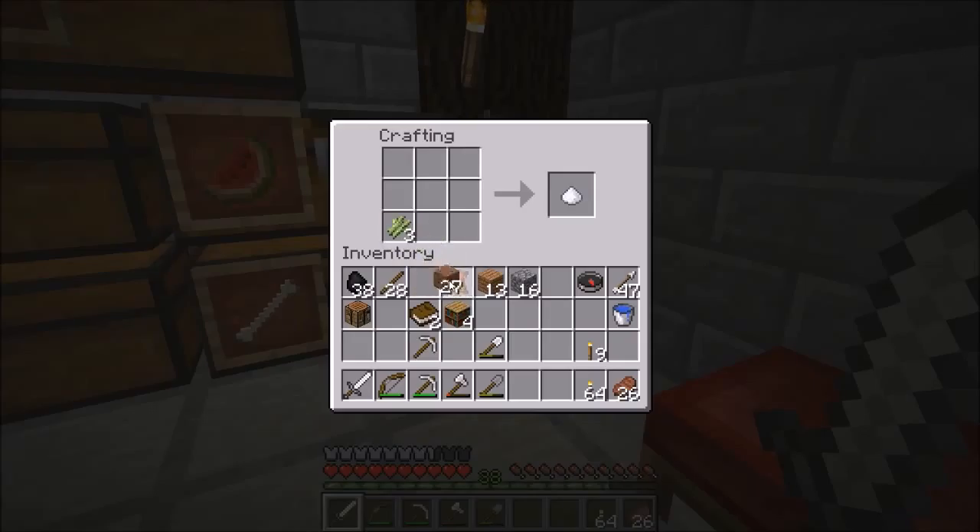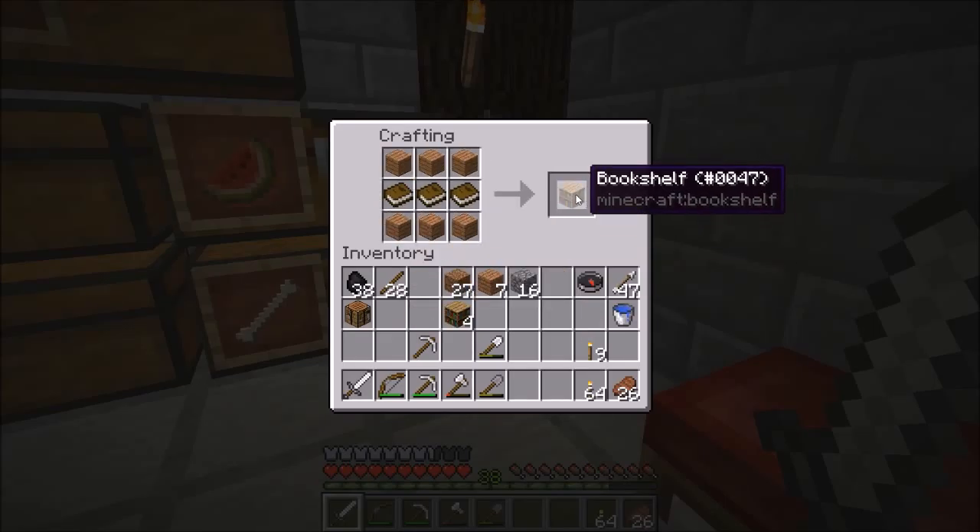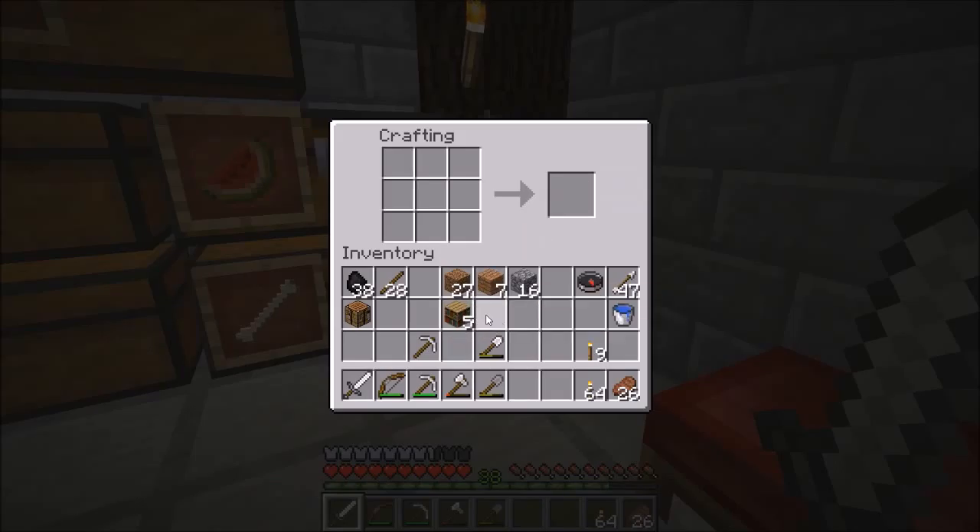So first of all, you need three sugarcane across like that for paper, and paper like that, and you need a leather there for a book. I'm going to need three books there, and then wood around it. And there's a bookshelf. Achievement, hooray.